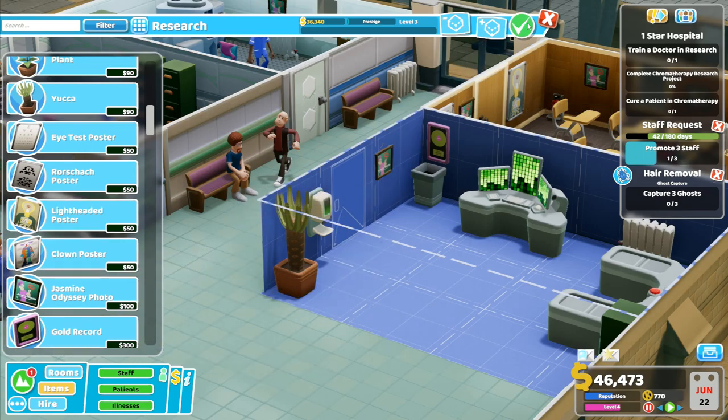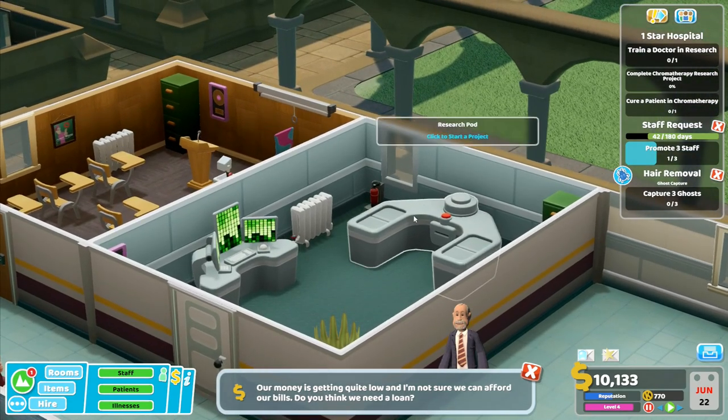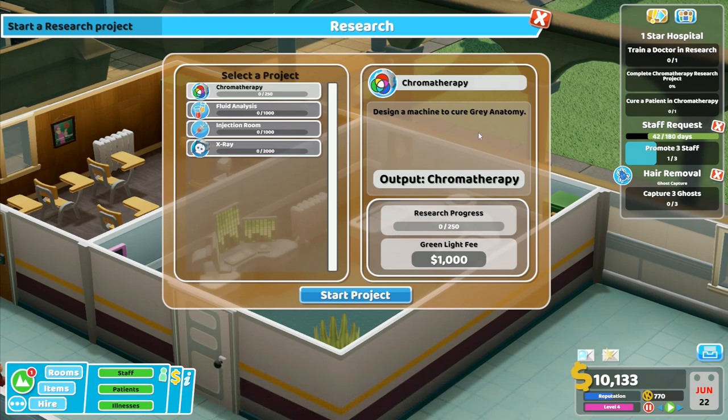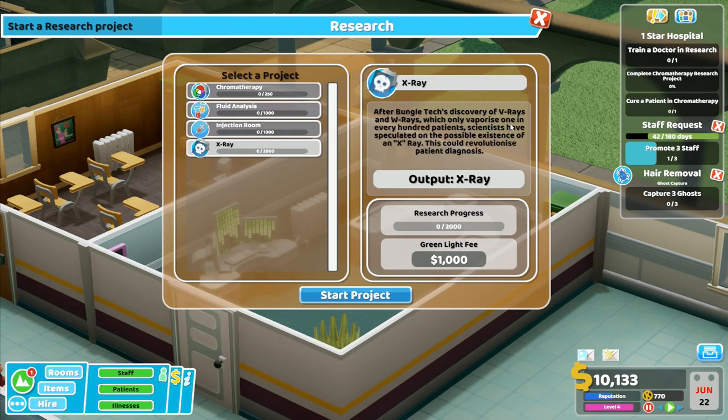I'm not sure we can afford our bills - do we need a loan? Chromotherapy - design a machine to cure gray anatomy, that's brilliant. Fluid analysis - design a machine to extract a range of fluids from patients for diagnostic purposes, primarily but also just for fun. Injection room - design a machine capable of injecting patients without having to touch them, they are filthy after all. And after Bungle Tech's discovery of V-rays and W-rays which only vaporize one in every 100 patients, scientists have speculated on the possible existence of an X-ray - this could revolutionize patient diagnosis. I kind of like the idea of doing the X-ray and also the chromotherapy.